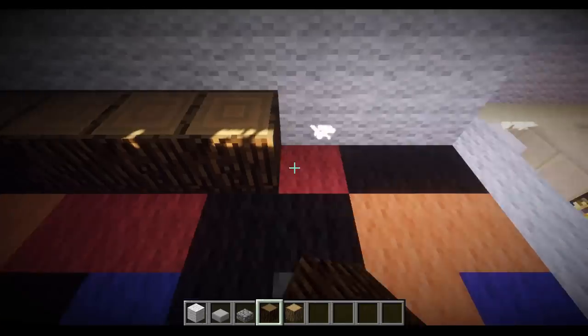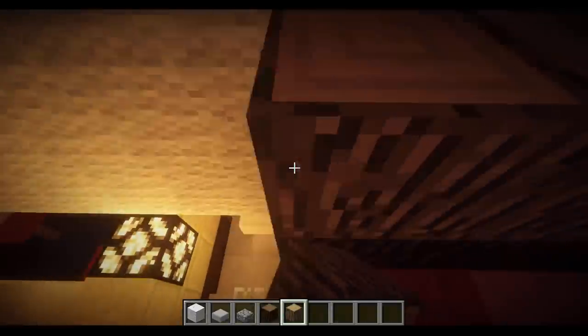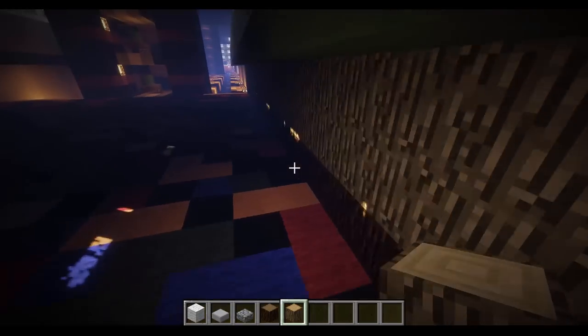I'll go ahead and put that in, then put the paneling on top. With logs, if you're going to use a log design like this, you want to be careful. If you put it down incorrectly, you'll get the wrong orientation — make sure it's facing down so that it looks like one giant log sticking out of the wall. Let's do that — I missed a spot over here.